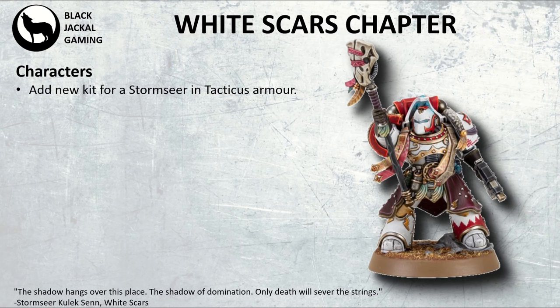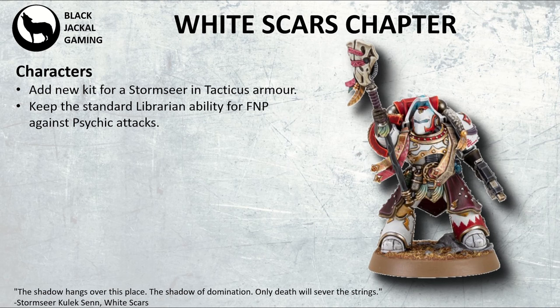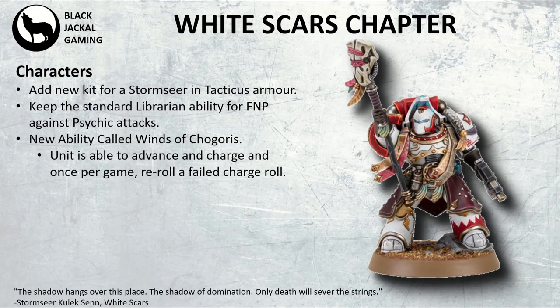If we are adding more characters, we really need to add a Storm Seer. You'd want him in Tacticus armour, because it didn't really make sense for him to be in gravis or terminator armour. You'd keep the standard Librarian ability of the psychic hood, which gives you a feel-no-pain against psychic attacks, as well as a new ability called Winds of Chogoras — this gives the unit he's attached to the ability to advance and charge, and once per game be allowed to re-roll a failed charge roll as well, adding a bit more mobility to the army.